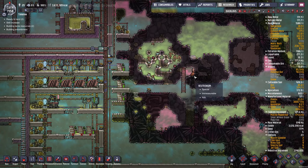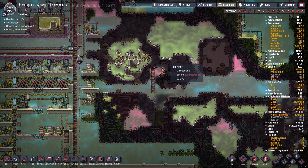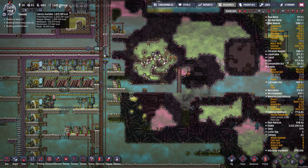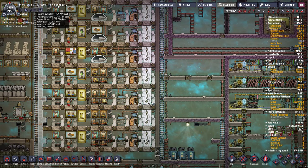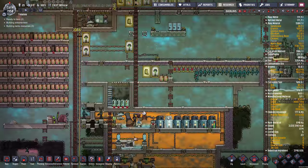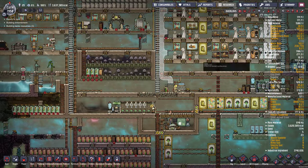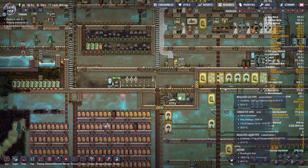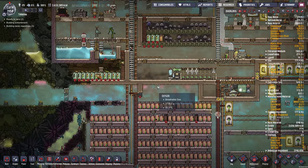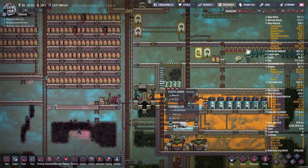We have a couple of copper volcanoes — two of them, or one of them is blocked off. This one I never bothered to open up. I've got a lot of food in here I should probably get — look at this: we've got 3.6 million food. It's made up of a million pepper bread and a couple million fried mushrooms, and I don't have a big mushroom farm — it's actually quite small. We also have 12 tons of slime built up, so food is going to continue to grow. Storing food here and here, with pinch of pepper nuts stored right down here.